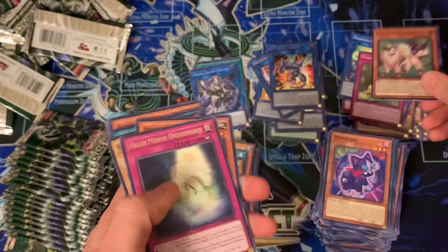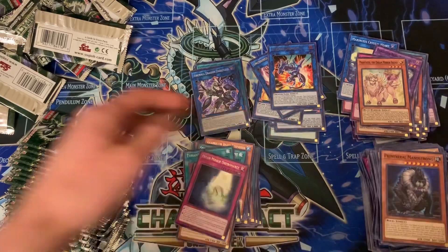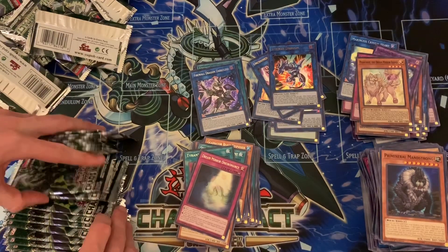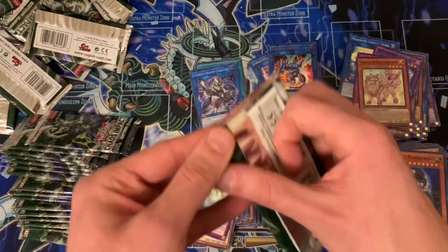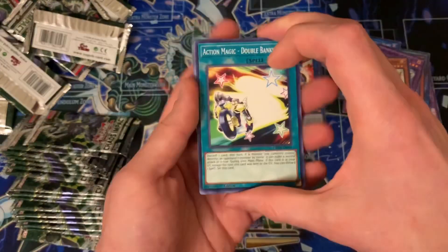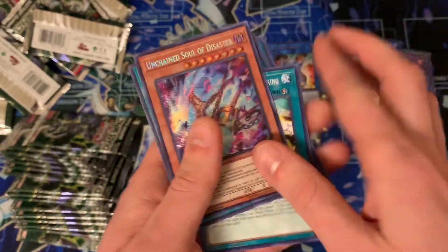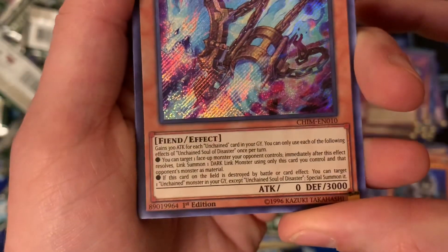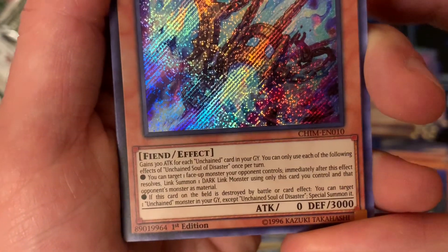And another Dream Mirror, which I am perfectly okay with because we need pretty much play sets of each of them. Common stack getting thick. We still got — one, two, three, four, five, six, seven, eight, nine, ten, eleven, twelve, thirteen, fourteen, fifteen, sixteen, seventeen, eighteen more — we have almost a box left guys. We've only pulled two secrets though, that's odd. Let's see if we can get a couple more — at least one more would be nice. And as I say that — it's amazing, really sparkly — Unchained Soul of Disaster!